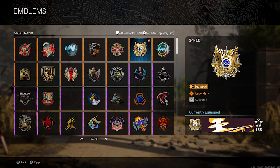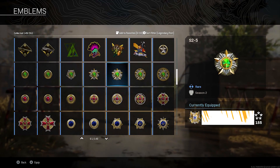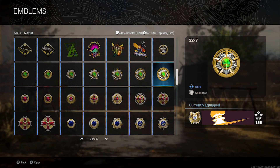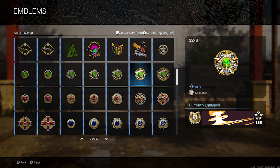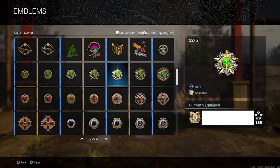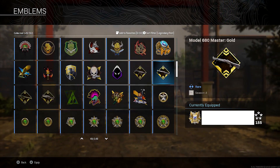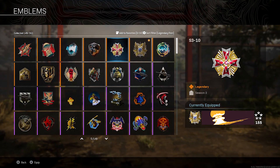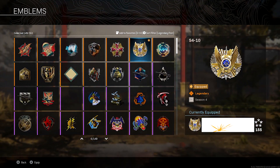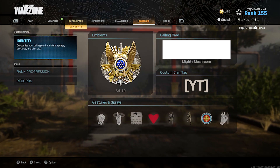You guys can see — compared to the Season 3 emblem, I like this way more. It has a sword, it's flashy in the background. I didn't finish Season 2's — I think I needed three more emblems. And Season 1, I got Season Zero but I don't think I unlocked anything from Season 1. But here's the final emblem, it looks pretty sick.